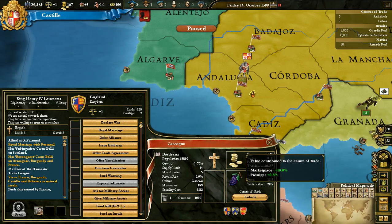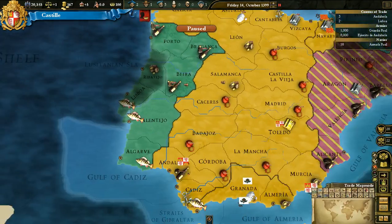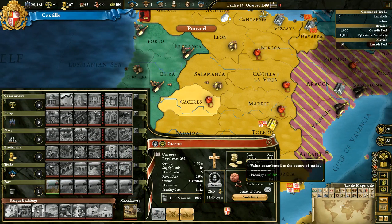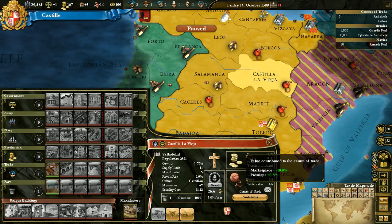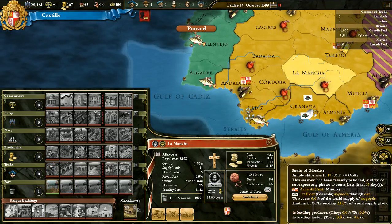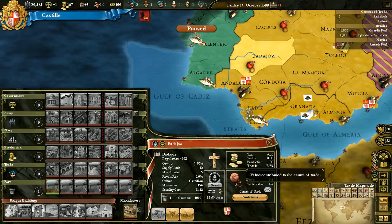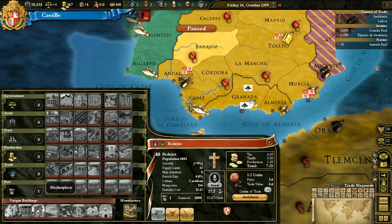Which brings me to trade value, and this depends on the center of trade. All wine in my center of trade, or say wool — since we have a lot of provinces producing wool — they're all roughly around the same, because it depends on the value contributed to the center of trade. It also depends on if it has a marketplace. A marketplace will increase the trade value by 4.8, but the base is 4.6 without a marketplace. Trade value can increase with prestige and by building trade buildings.